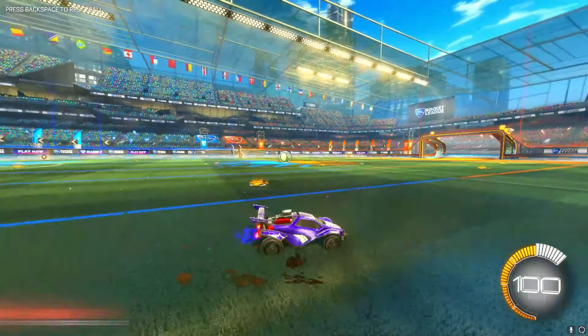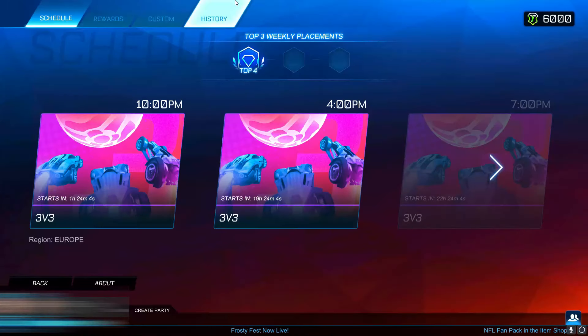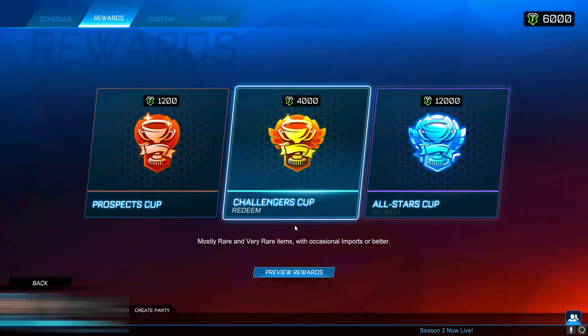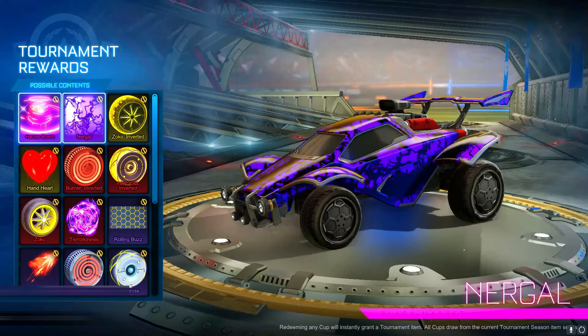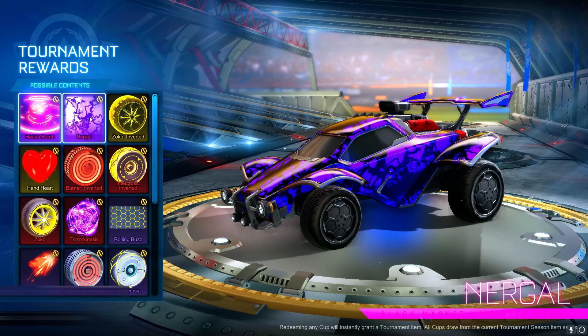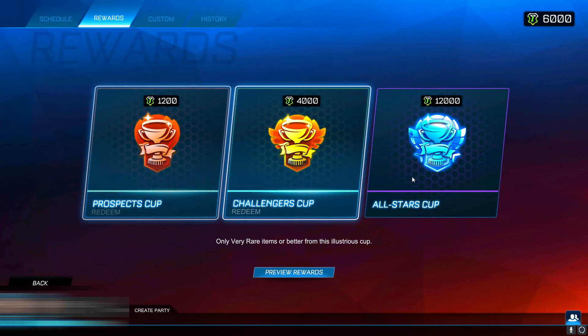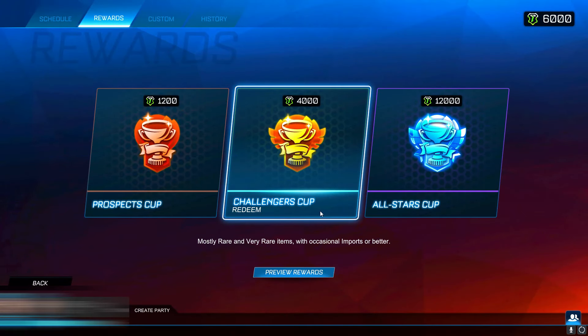Now this is another free Octane car design. We have the black market decal which you can get from the tournament reward drops. If you go into tournaments then rewards — if you play the tournaments you can get tournament credits after you participate, and you can spend them on these drops. This is the black market decal you can get out of those drops — it looks really sick. This is actually free because you can play the tournaments, get these credits, and get lucky to get this black market in one of the drops.